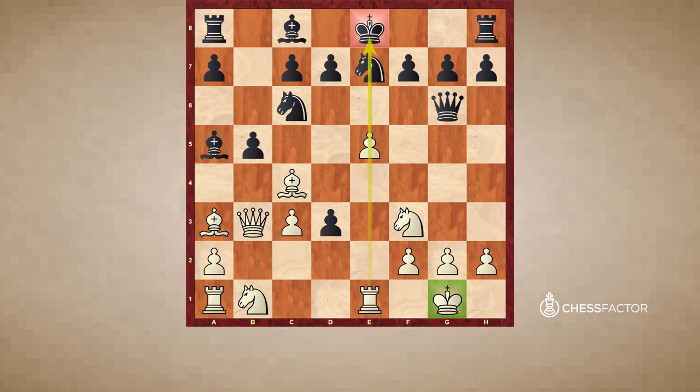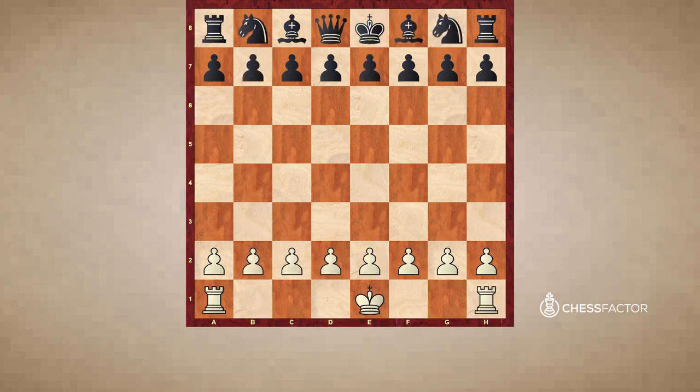We've now spoken about the problems of the f2 point, the f7 point, and problems along the e-file, and hopefully you're convinced we should be castling sooner rather than later. We turn our attention now to castling. You can castle in one of two directions. Most of the time — around 85 or 90 percent — white will castle short or kingside. Sometimes, however, white will castle long or queenside. In each case the king moves over two squares, but there is a big difference between the two kinds.